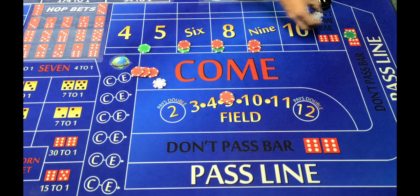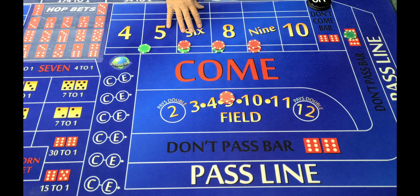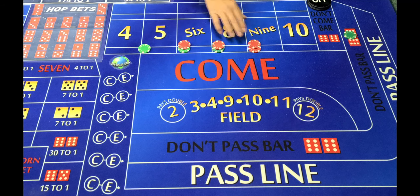So that's one negative with this strategy — you have that initial come out that you have to get through. Now let's look at a couple positives based on the flow of this strategy. The field wouldn't be here on the come out roll, just so you guys know that.